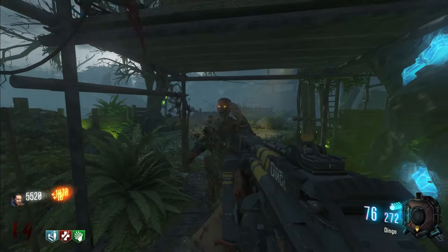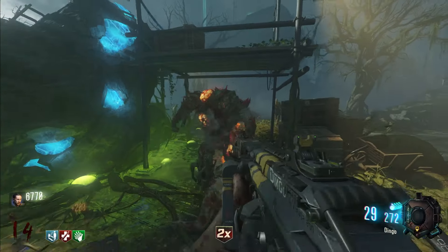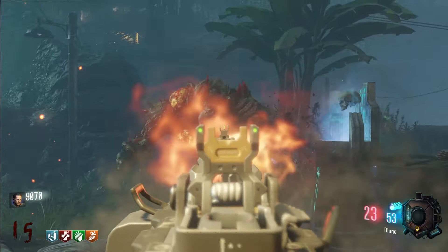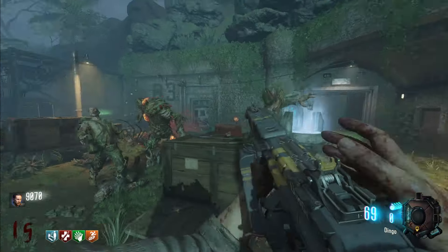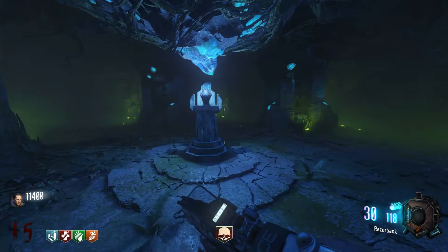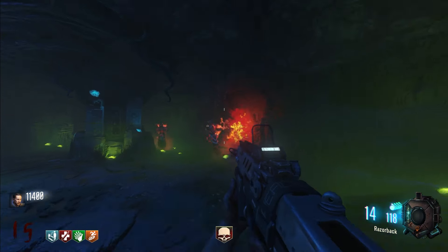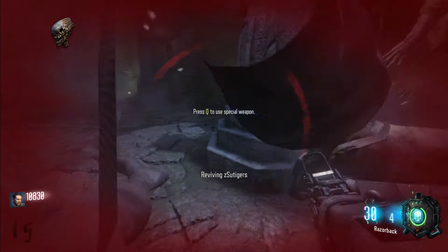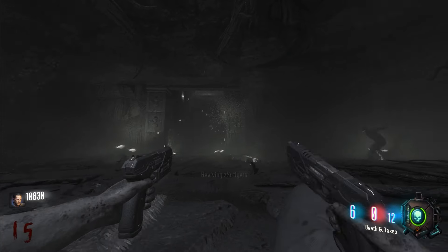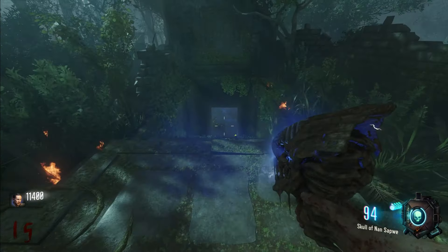This is the last ritual we need for the Skull of PP. With the Razorback in hand — because we're a beast — we tear these guys up. Easy money right here. I pick up the skull and immediately go down. They just ignored my shield, came right up behind me, pinched the sides, and killed me pretty quick. It felt like it happened a lot faster in real time. But we have the Skull of Nan Sapwe in our hands. We're unstoppable. Round 16, it's about time to Pack-a-Punch that Razorback since it's horrible.